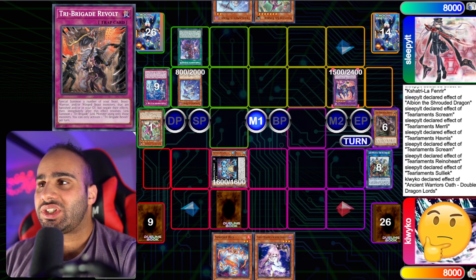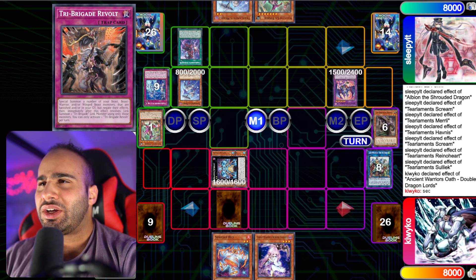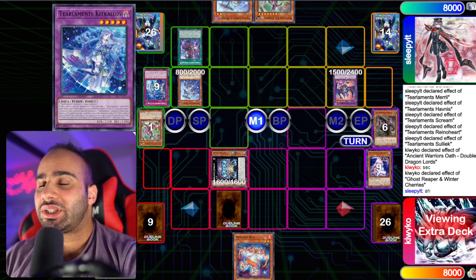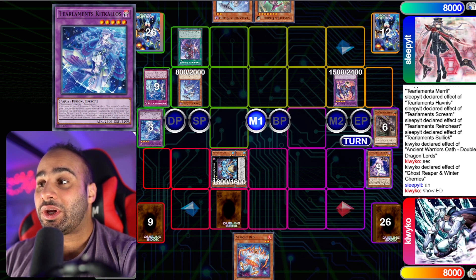The good news for him is that he's very close to finally being able to use that Revolt because he only has two monsters occupying his zones. So I think if one of them leaves, then he can summon the Sharaig. He's actually thinking here — very interesting. Now he's going to use Double Dragon Lords to bounce back the Garura, which is also very interesting. And he's going to be chaining the Ghost Reaper to declare a Kit Kalos — that's actually very high IQ.